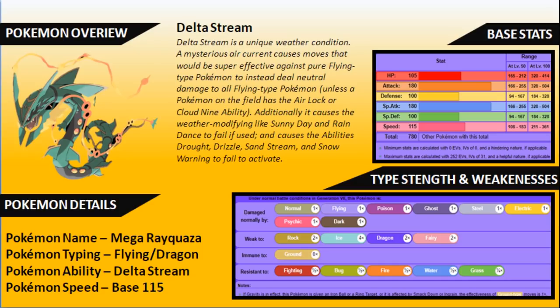Delta Stream stays active until Rayquaza either switches out, faints, or is overwritten by one of those primal weathers. You can see that Mega Rayquaza gets a big buff to its base stats: 105 HP, 180 Attack, 100 Defense, 180 Special Attack, 100 Special Defense, and a magical 115 base Speed. Mega Rayquaza gets a real big jump in its Speed stat, giving it a big advantage against other restricted Pokemon and other Pokemon in this format.